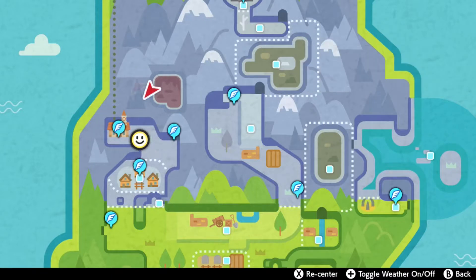Hello everybody, it's the Techno Trainer here. Today I'm going to show you the easiest way of catching Smoochum in Pokemon Sword and Shield's Crown Tundra.